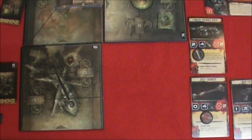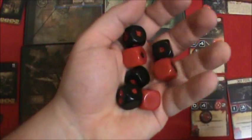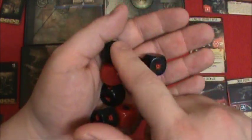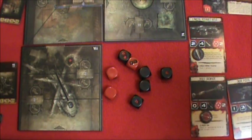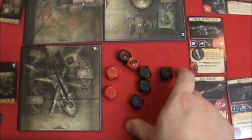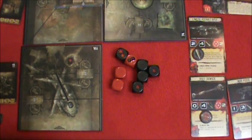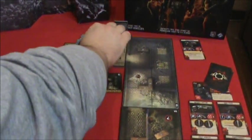Uh oh — dropped a die, be right back with you. Alright. Five dice versus three dice rolled. I have a bad feeling about this. Cole is down. That's canceled but he takes two wounds and he doesn't have two cards. So Cole is down again.